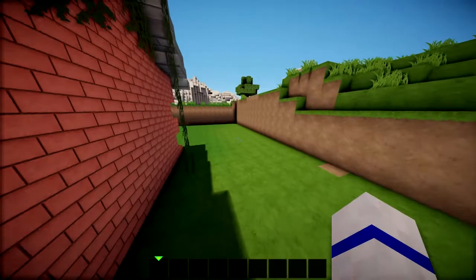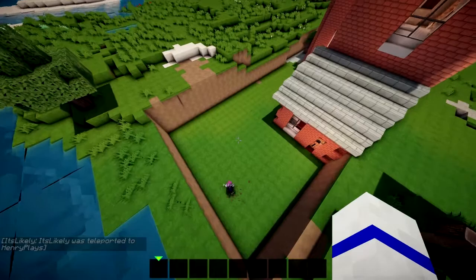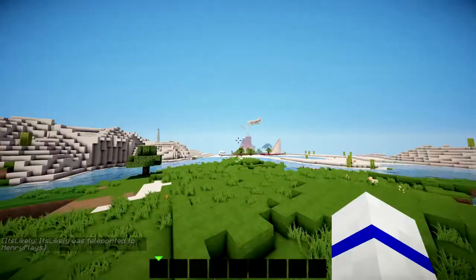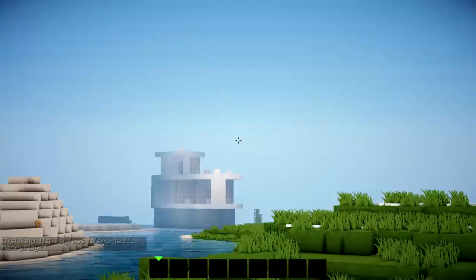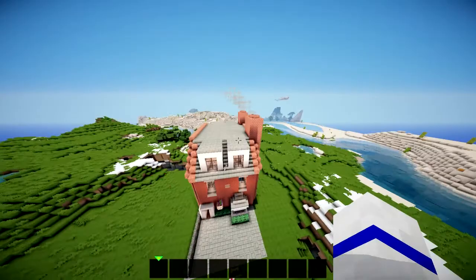Today we're actually going to start on the garden. We're building my real life house at the moment and we're gonna build the garden, because we're building everything. This series is all about building — we built that and then that, which is ugly, and we've been building my house. It looks so big compared to how it really is, but we'll change that as we go along.